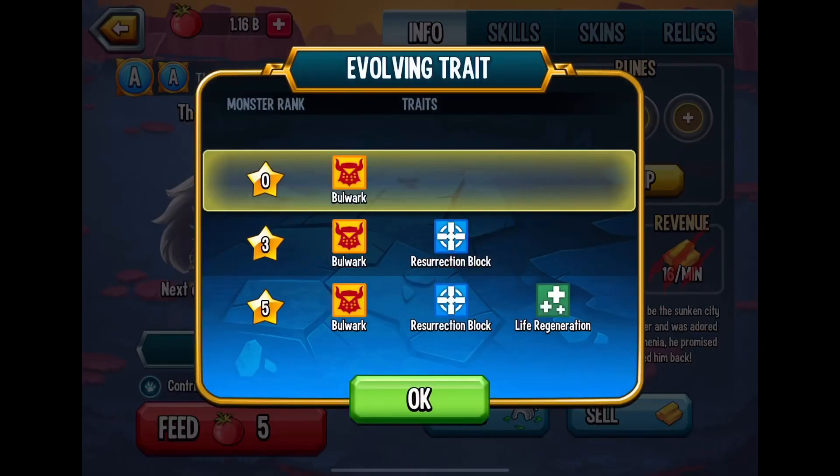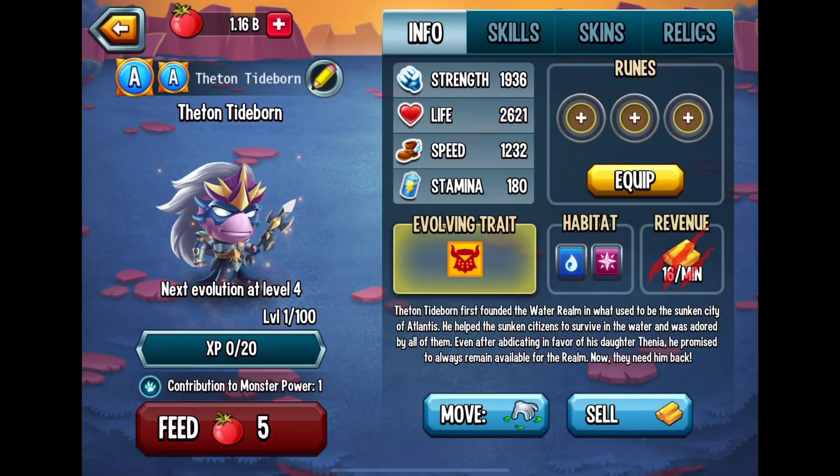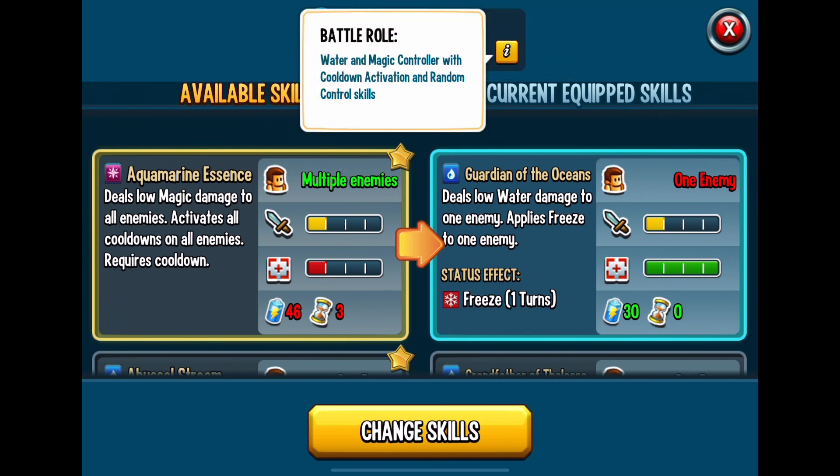It's going to start with Titan Tideborn. So let's look at the Evolving Traits — Resurrection, Block — pretty nice. Battle Rule: Water and Magic Controller with Cooldown Activation, Random Control Skills.